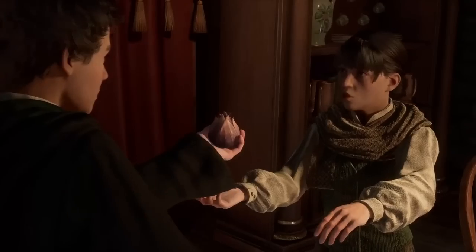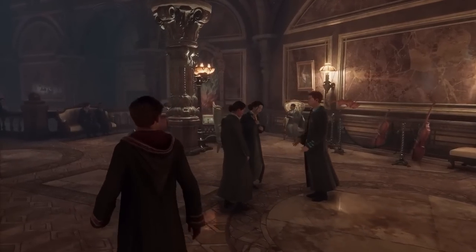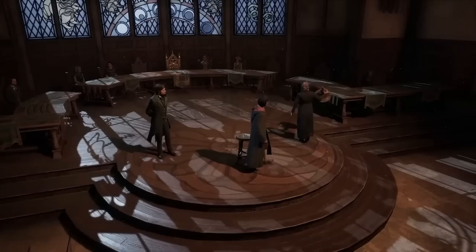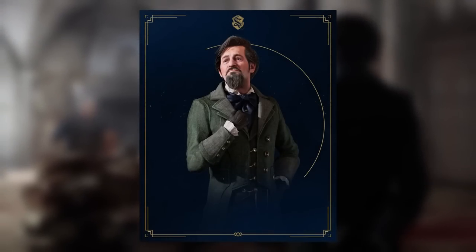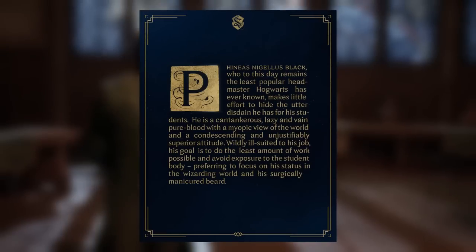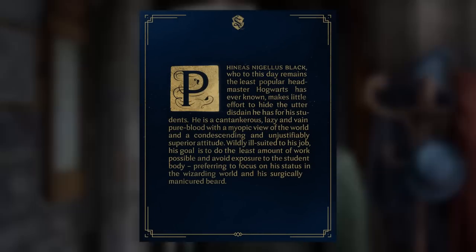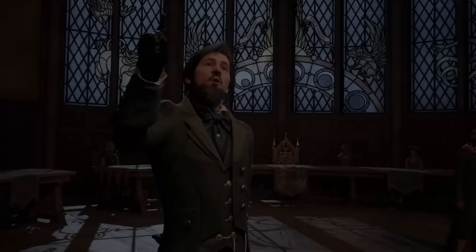You should also plan out which characters you engage with the most. Think about which professors you'll be interacting with, as each teaches a different course — focusing on ones that build your desired skills would make for a stronger character. One character to be wary of is Phineas Nigellus Black, voiced by Simon Pegg. He is noted as the least popular headmaster Hogwarts has ever had, with a condescending attitude and a goal to do as little work as possible. He was the last Slytherin headmaster before Professor Snape.